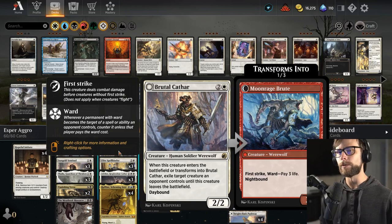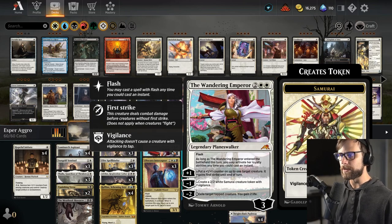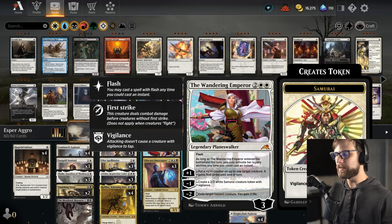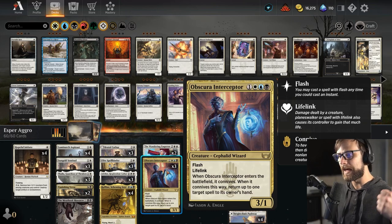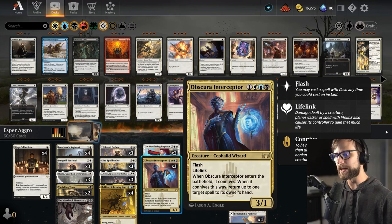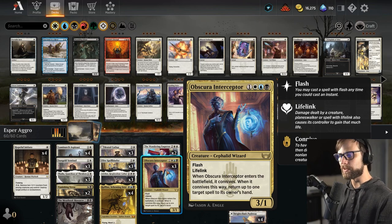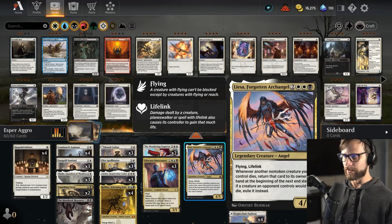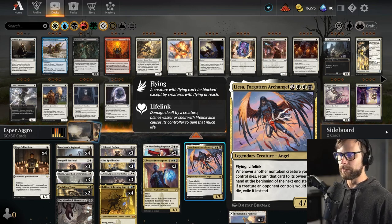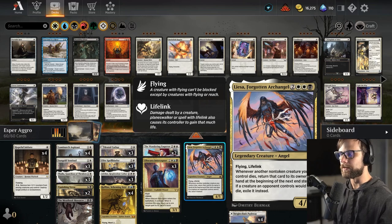Wandering Emperor is one of the better planeswalkers right now — being a flash planeswalker is just so important, up there with Kaito. Obscura Interceptor is really interesting: flash with lifelink, and when it enters the battlefield it connives, returning up to one target spell to its owner's hand. You can play it in response to something to slow the opponent down. The Forgotten Archangel returns your non-token creatures to hand when they die and exiles opponent's creatures instead.